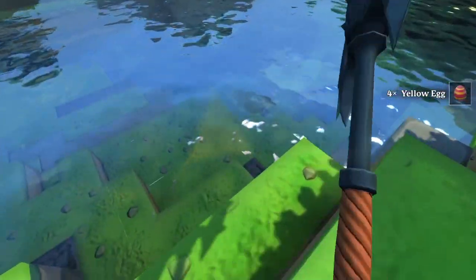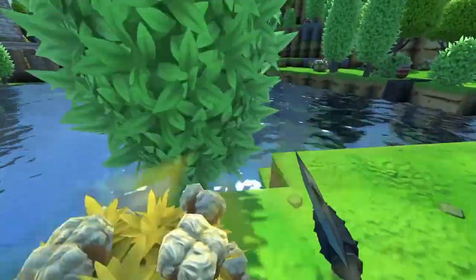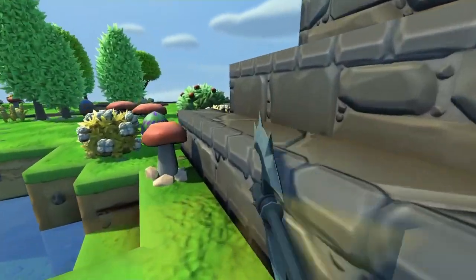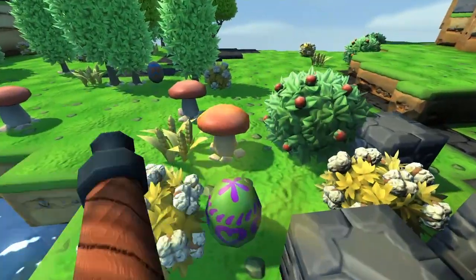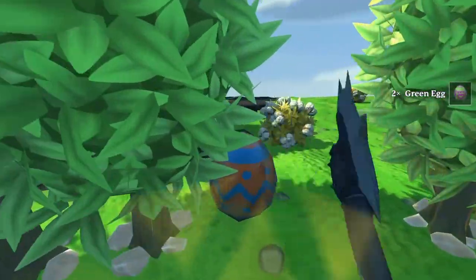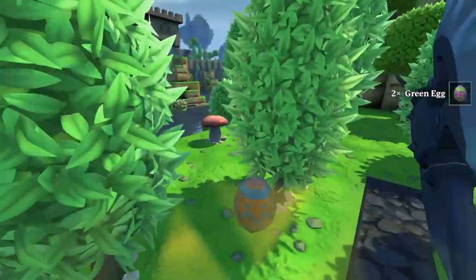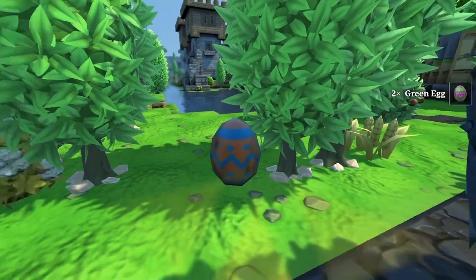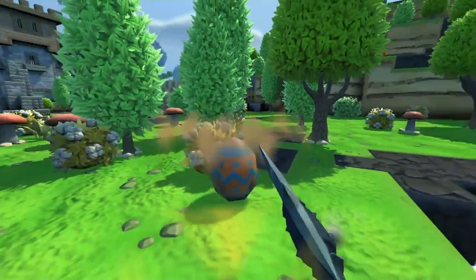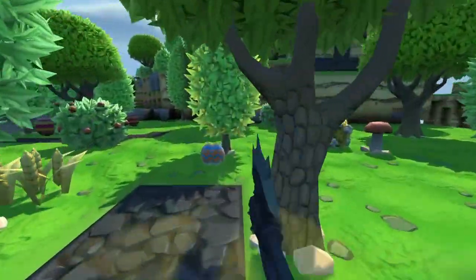Let's see if we can find the orange egg. Sometimes it can be in the water if it is a block near the surface. A green one again. And sometimes there is an orange, and it is moving. So then you know, if you hit it, it will jump back and try to injure you. And it can injure you.